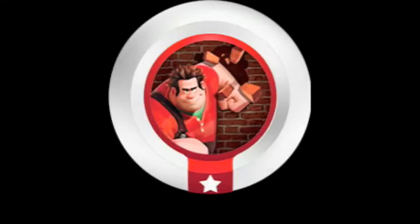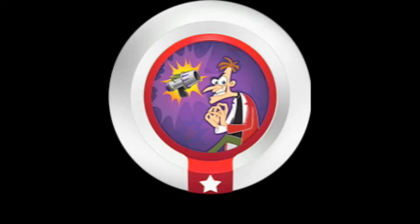First we have Ralph's Power of Destruction disc. Basically all this does is give the in-game character a chance to do extra damage. I think it's similar to Bolt's power disc from the first series. Next we're moving on to Dr. Doofenshmirtz's Damon-ator, which basically gives in-game weapons a chance to do more damage — but only if you have a weapon.